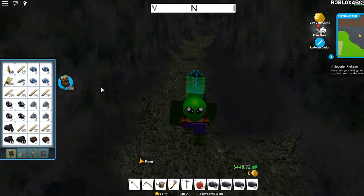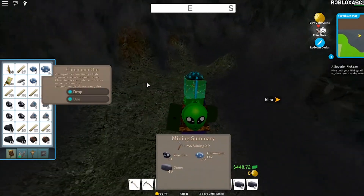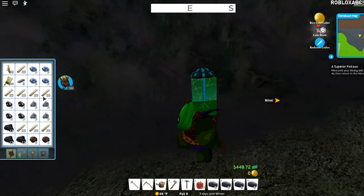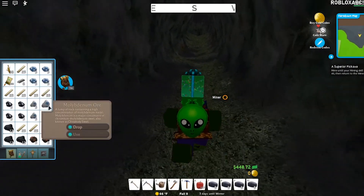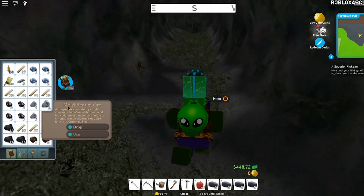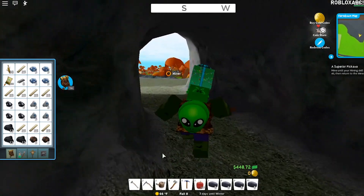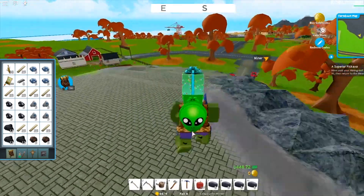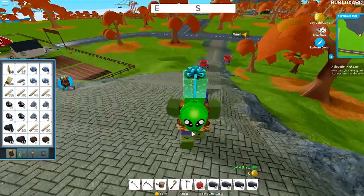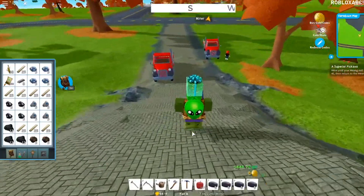We got the new rocks from this cave — the chromium ones — and we got the steel bars and we have the moly orbs. So we can actually create this pickaxe. I can show you how to get it because I've completed the mission, but when you haven't, that's all you need to complete it.